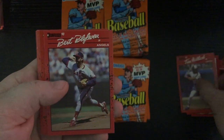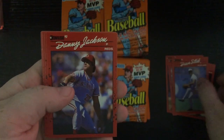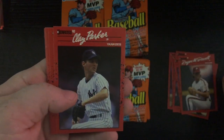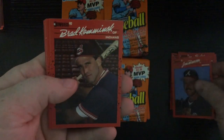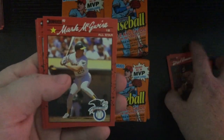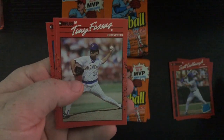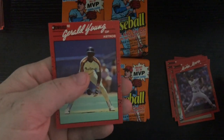Got a Jim Abbott, Mickey Tettleton, Tim Wallach, Bert Blyleven, Dave Stieb, Danny Jackson, Jesse Barfield, Roger McDowell, Clay Parker, Joe Boever, Brad Komminsk, another Mark McGwire — like that one. Scott — rated rookie — Tony Fossas, Mike Moore, and Gerald Young.